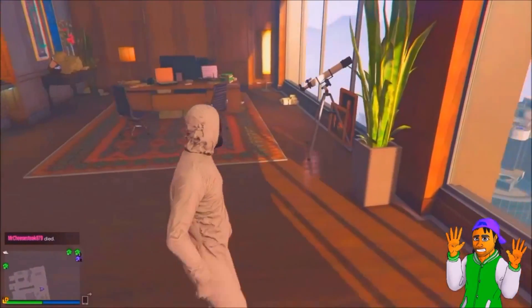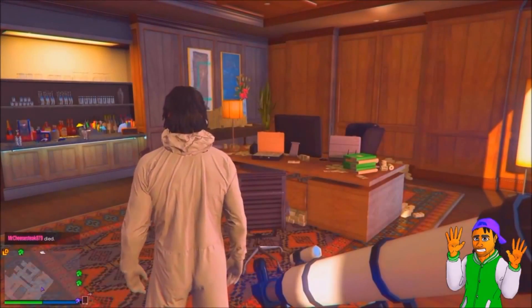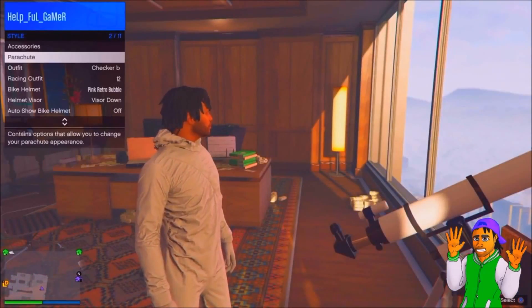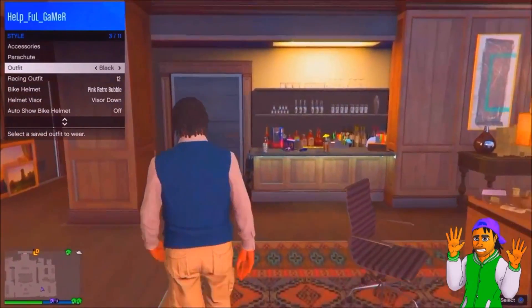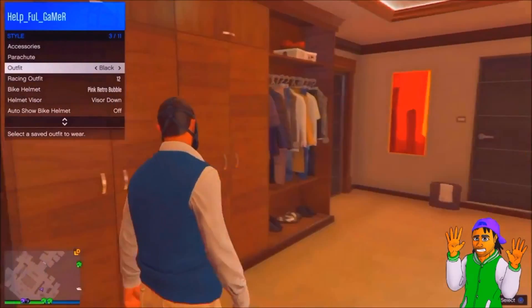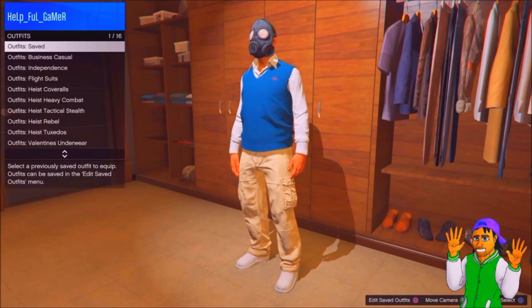From here, run over to your telescope, run past it, press right on the d-pad once, and the mask should disappear. From there, go over to Style > Outfits, click on the outfit that you saved, then walk away from the telescope — it should give you the gas mask, as you can see.